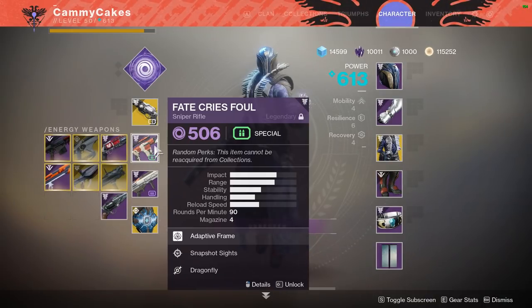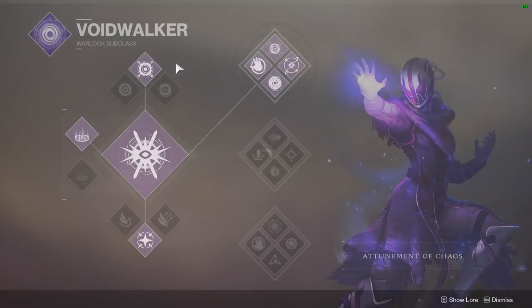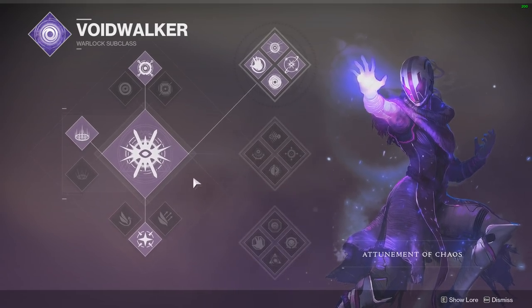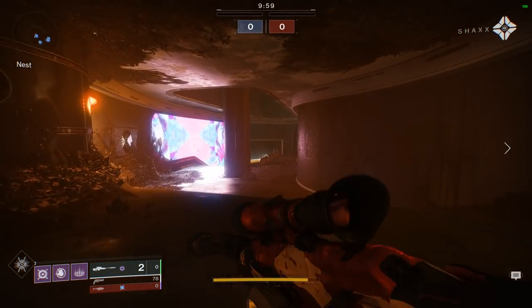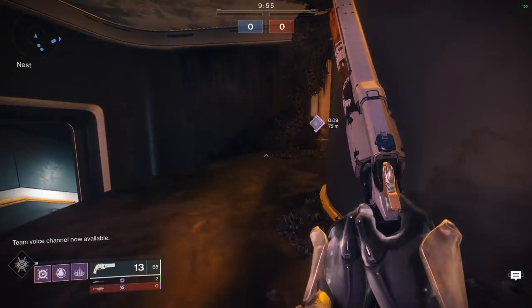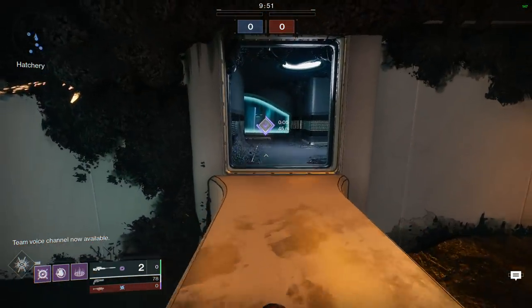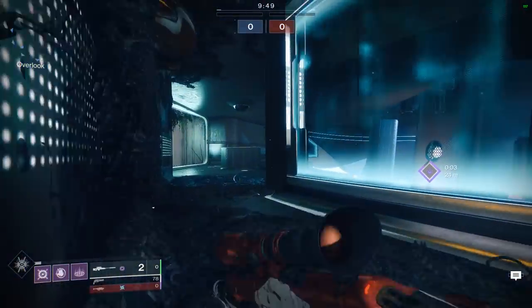My Snipe is Snapshot, AP Rounds, Dragonfly. My Zenobia is Cluster Bombs, and I'm using Top Tree. With AP Rounds, it gives you the rare opportunity — if you're on a slope — to headshot one enemy, bodyshot the next with the AP Rounds, and since you headshot somebody, Dragonfly might actually kill that person.